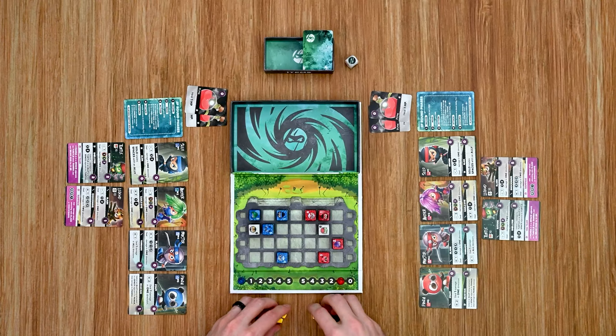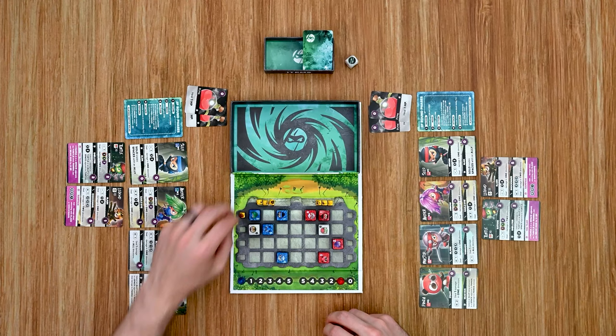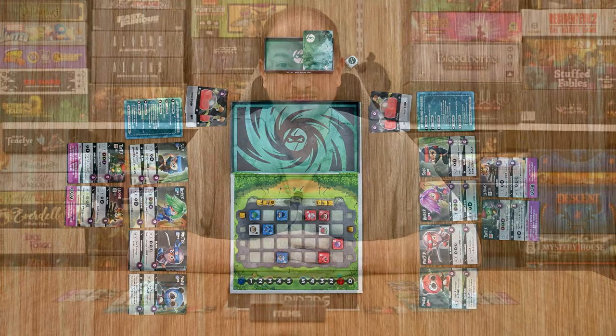The final setup step: each player receives four shield tokens. Three go into each player's shield storage section at the top of the board, and then each player starts with one shield placed in one of their four rows. The blue player places theirs and the red player places theirs.